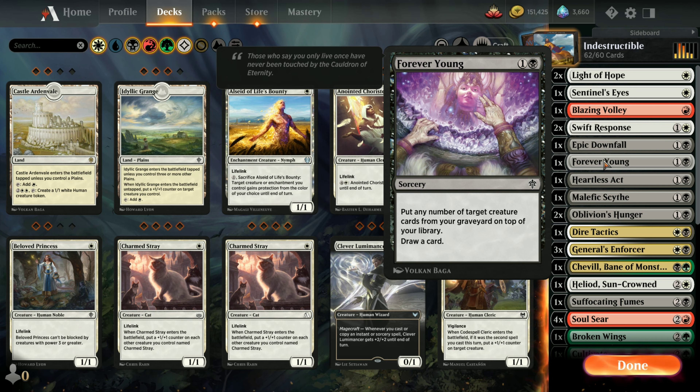You could also put zero creatures back if you know what the next card in your library is and you just want to draw and get to that card if it's vital.